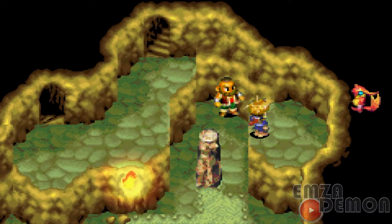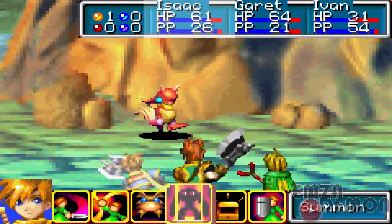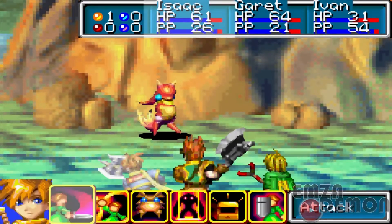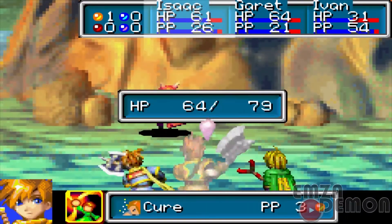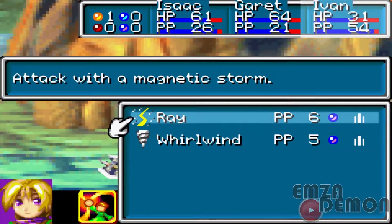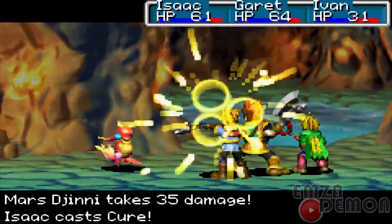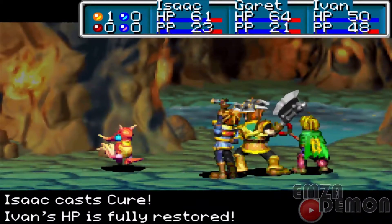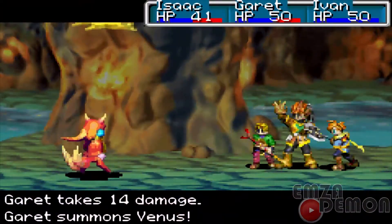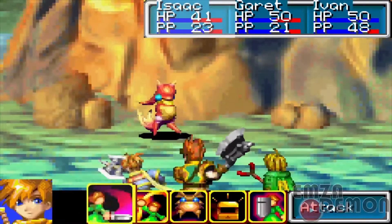One thing to mention: if you don't beat this Djinn, he's going to run away. You have to beat him within a certain amount of time. If you don't, he's just gonna run away and you have to come back. Right now I'm going to attack him with each character's energy and Venus before he runs away.